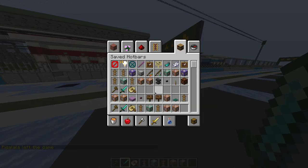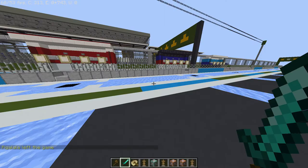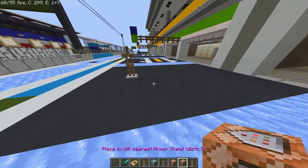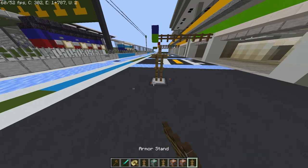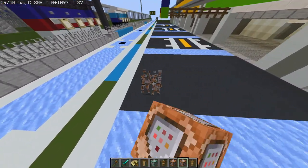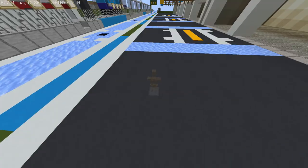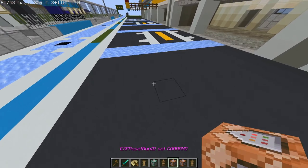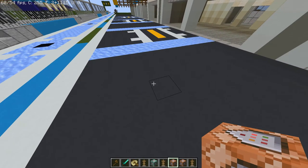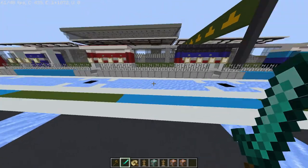And then finally you have a command block that is very useful just in general. Whenever you place down the command block, it will kill the nearest armor stand within seven blocks. So for instance, if I have an armor stand right here, I place this down, it kills the armor stand. If I'm more than seven blocks away, it will not kill the armor stand. And that also has to do with invisible armor stands. So you can see in Spectator Mode, you have to place down the command block and it's no longer there — it has been killed. So this is just a very useful command block to have.